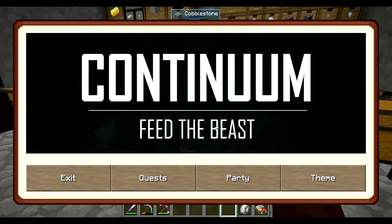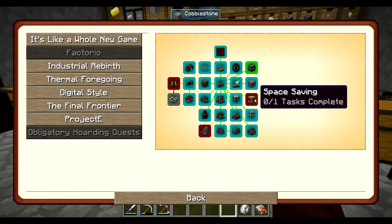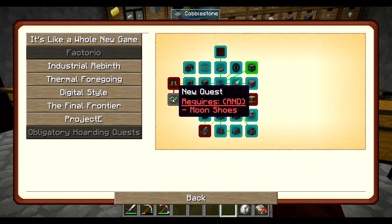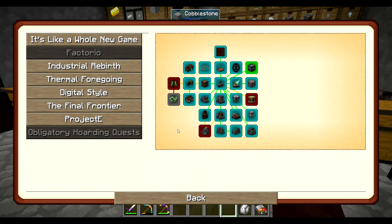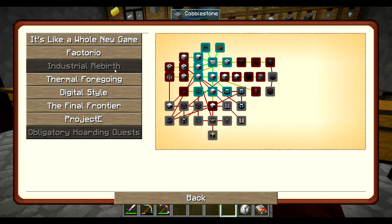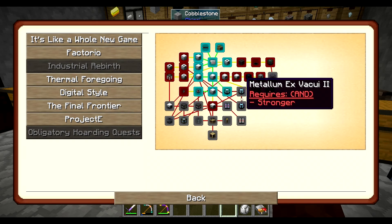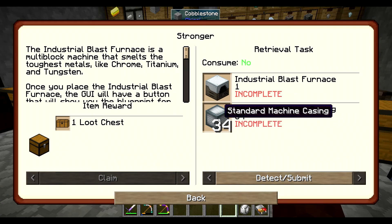Let's check our quest book, because the next thing I want to do... I'm almost done here. I need to build a bigger space, the arc furnace, these two new ones, and the moon boots. But I think it's more important that I build the next stage, which I can't until I build the industrial blast furnace. So we need an industrial blast furnace.